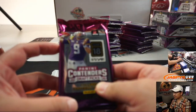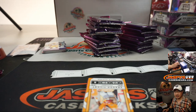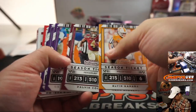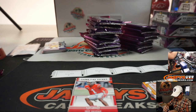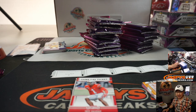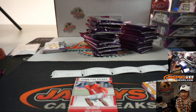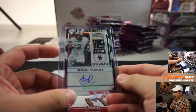Nancy with pack two — good luck, Nancy. I think Nancy has a couple. And we've got A.J. Dillon, 98 out of 99. I'm going to start learning the new draft picks. A.J. Dillon was picked relatively high — late second round pick for the Packers. So a nice bowl ticket autograph for Nancy.